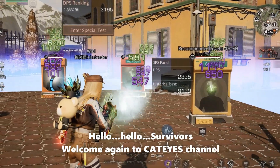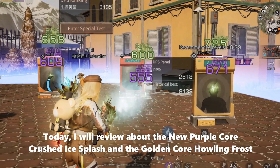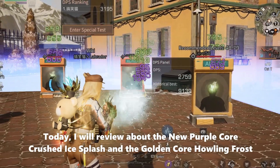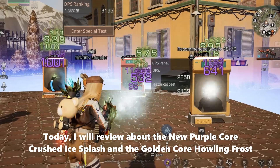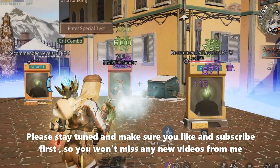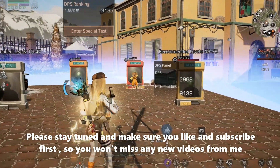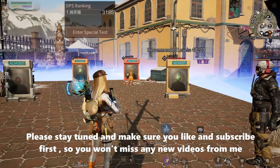Hello, hello, survivors. Welcome again to CatEye's channel. Today I will review the new purple core, Crossed Ice Plus, and the golden core, Howling Frost. Please stay tuned and make sure you like and subscribe first so you won't miss any new videos from me. Thank you.